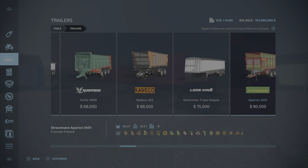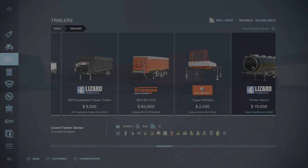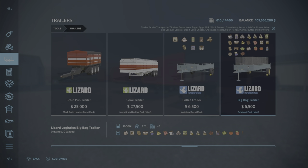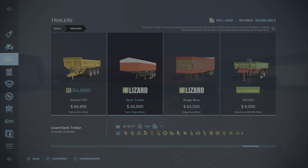The description says it's from a 60s Italian manufacturer or style trailer. For me, it's quite a ways to the end of the list. There it is — semi-trailer lizard, semi-trailer, $26,000.